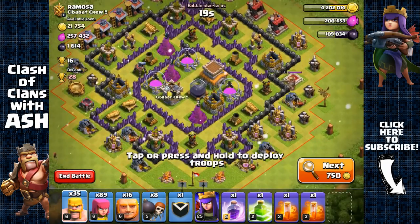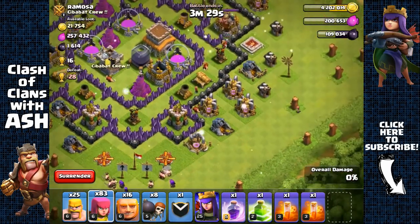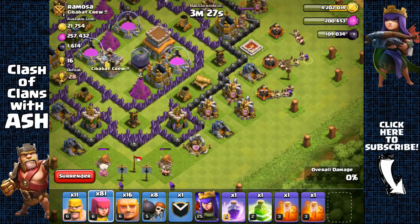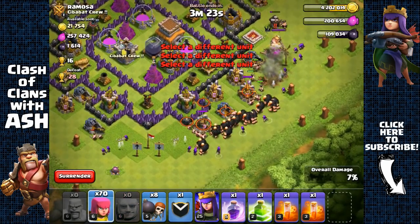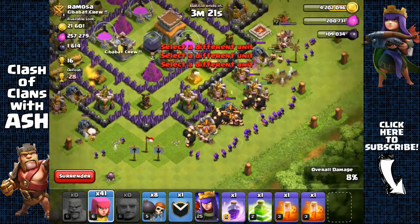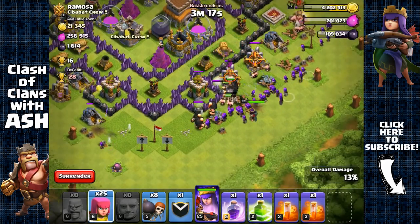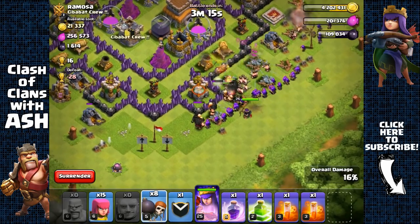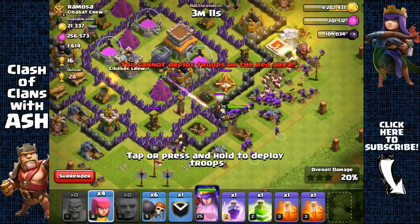Town hall 8 base with 1600 dark elixir, let's go for it. Remove these army camps, send out some more barbarians. There's a king there, so a bit of a nuisance, but doesn't really matter. I'm not going to send out my wall breakers yet because of that archer tower, and once I take out that archer tower, now I can send out my wall breakers.